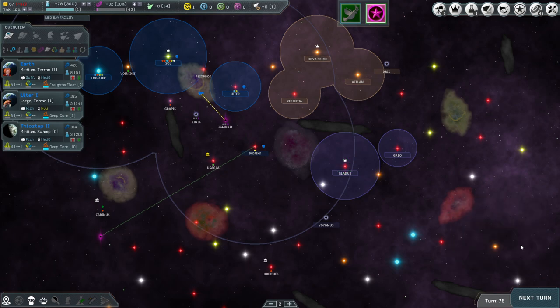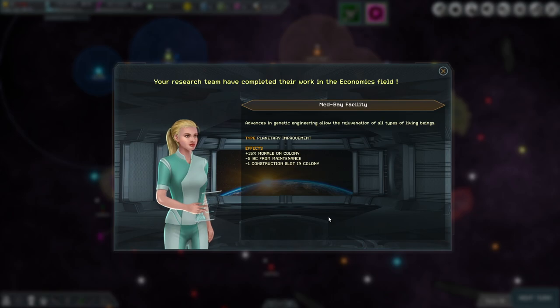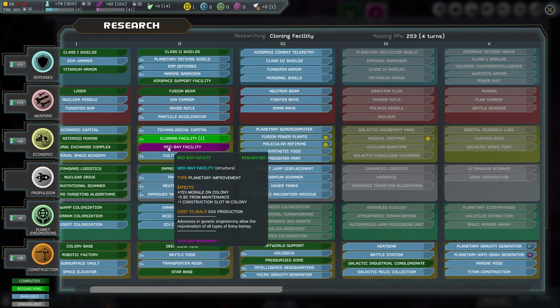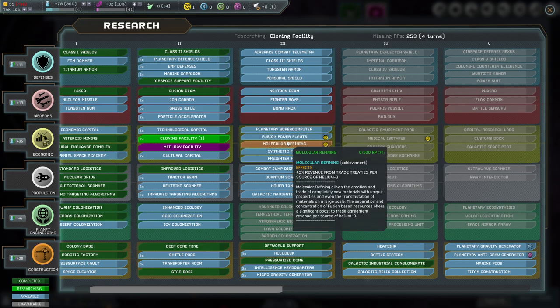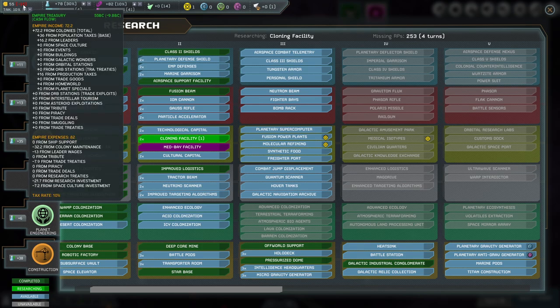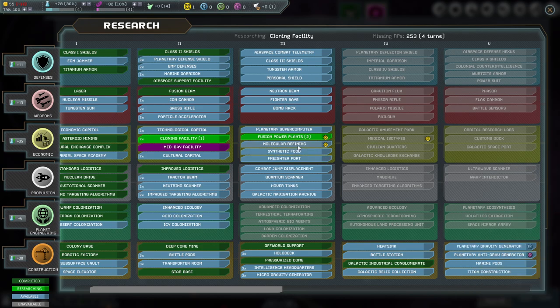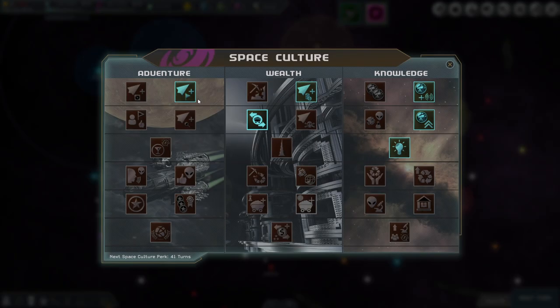Done — next turn. Freighter fleet completed. Also completed research in economics: medbay facility planetary improvement — once built we get 15% morale production on the colony. We're doing cloning for four turns and then I want fusion power plants for more production, then molecular refining, then the planetary anti-grav generator. That's our second space culture — 41 turns away.